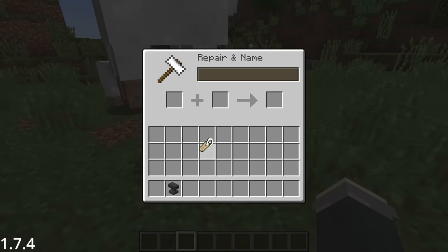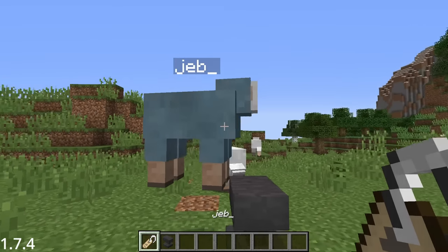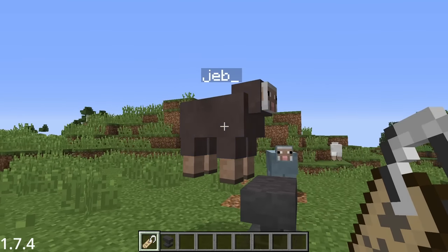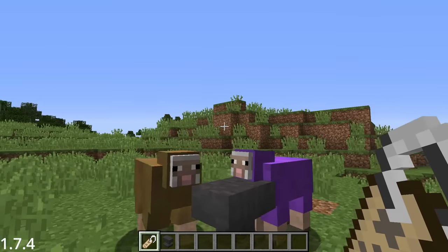December 10th, 2013, and Jeb decides he also wants his name to be an easter egg in the game. So now renaming a sheep with the name tag 'Jeb_' makes its wool cycle through the colors of the rainbow.